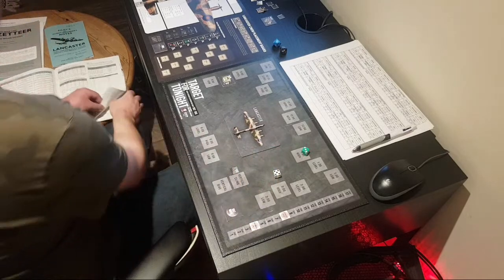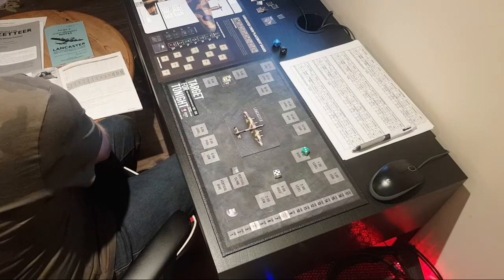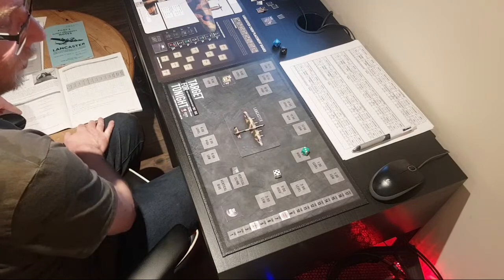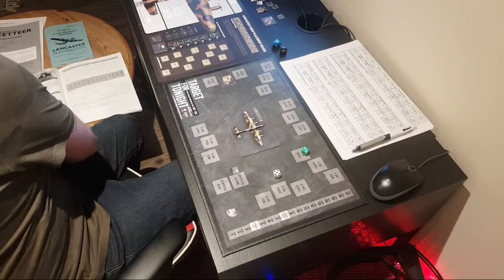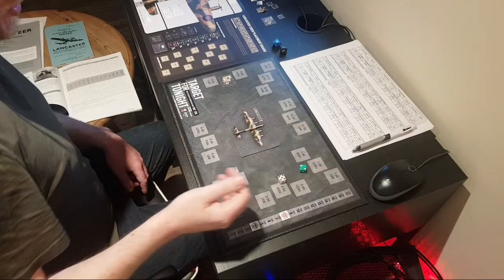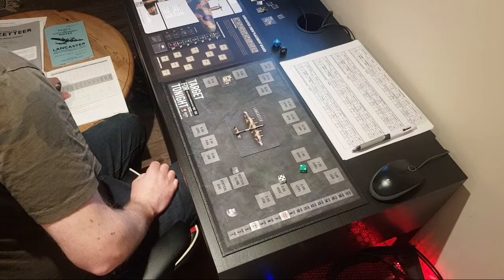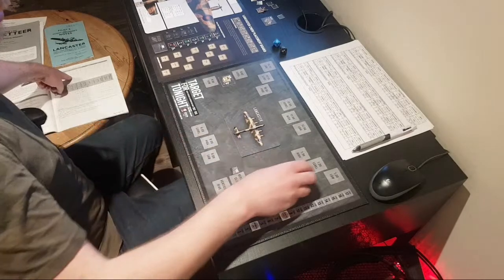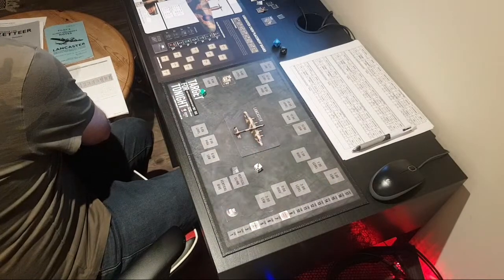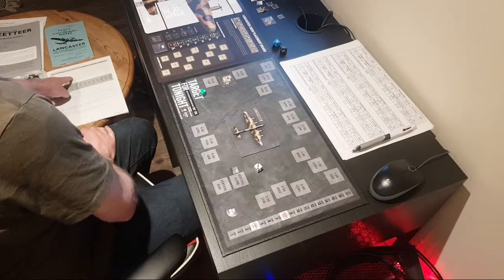He rolls 5, 6, 7, 8. At 9 o'clock position he needs an 8, and he's rolled an 8 with no modifiers — so he's lucky, he's got a hit on us. Rolling 2d6 for damage — 5, 6, 7. A 7 at 9 o'clock is one hit. Need to see if it's multiplied — rolled a 3, cross-referencing the Junkers 88 — no, it's just one hit.